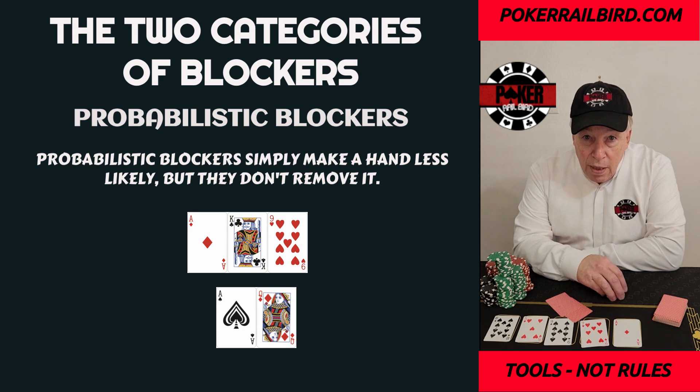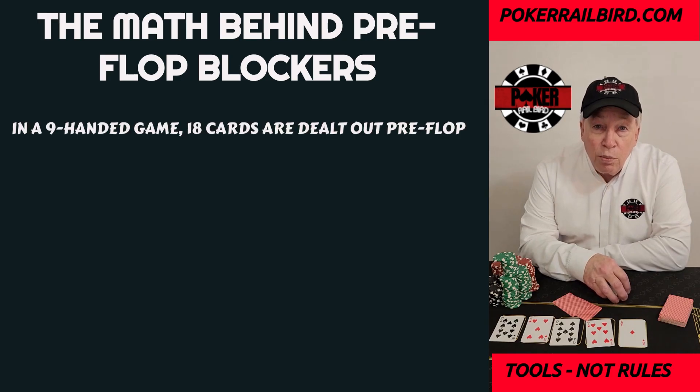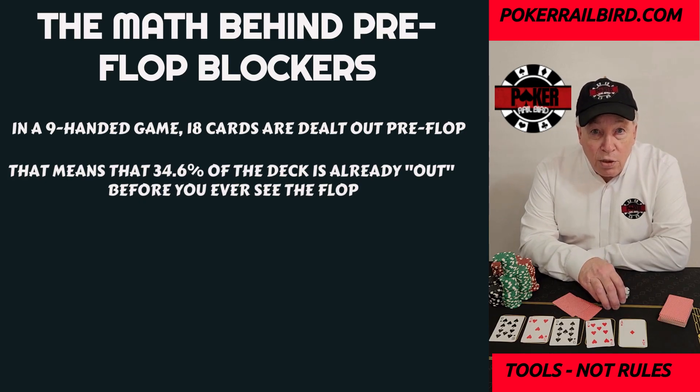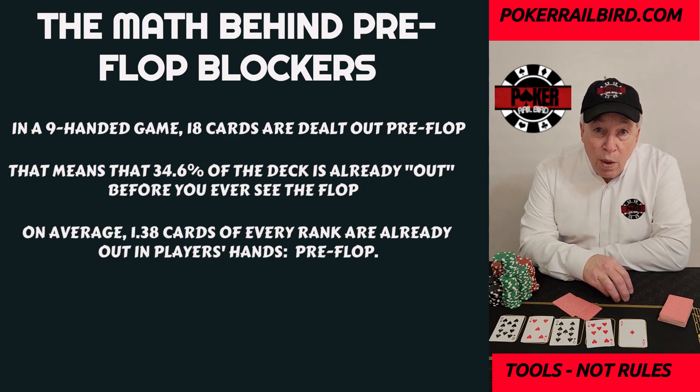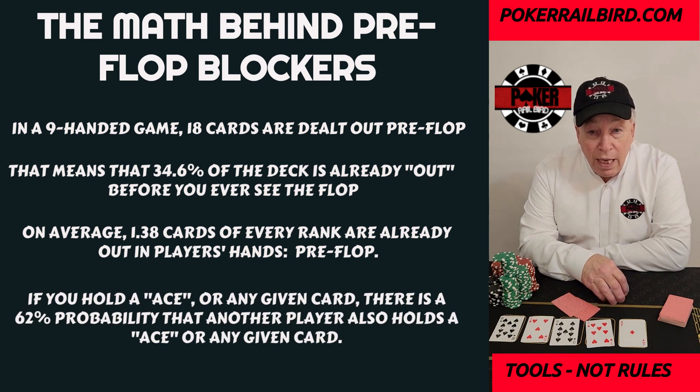Before we go further, we need to talk about the math behind pre-flop blockers, because this is where most of the confusion starts. In a nine-handed game, 18 cards are dealt out pre-flop — that means 34.6% of the entire deck is already gone before you act. On average, about 1.38 cards of every rank are already out there, aces included. If you were dealt an ace in a nine-handed game, the probability that another player was also dealt an ace is roughly 62%. In other words, more than half the time, someone else also has the card you think you're blocking. Statements like 'I block pocket aces' or 'I block ace-king pre-flop' are mathematically misleading — someone can still absolutely have another ace.